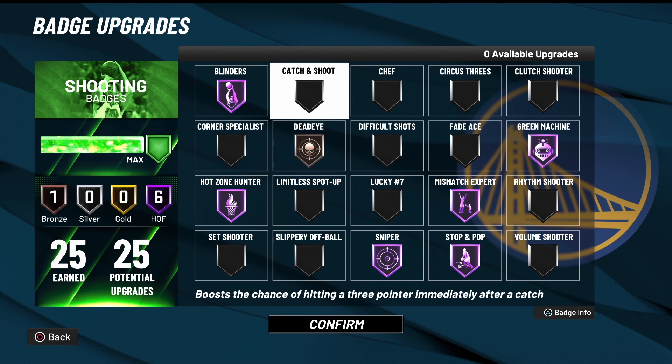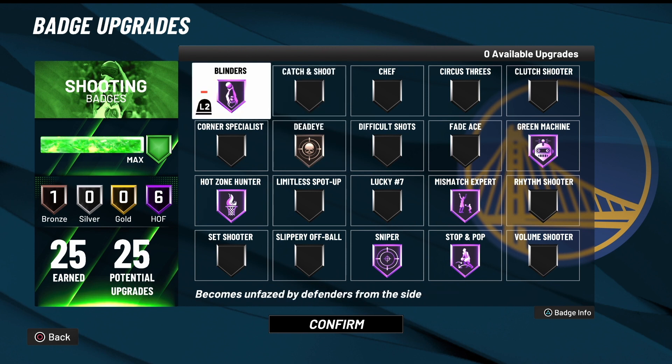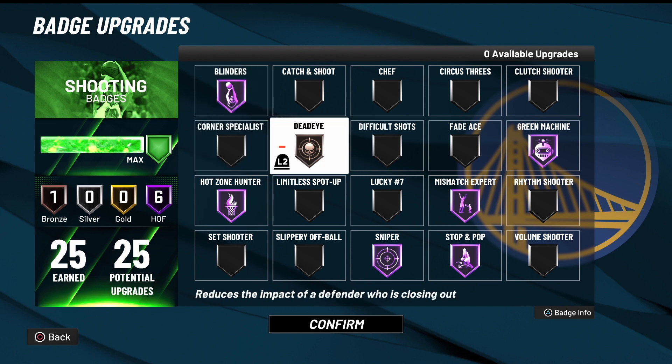Besides Sniper, Catch and Shoot, and Corner Specialist, these are the ones I use: Blinders, Catch and Shoot, Corner Specialist, and Dead Eye — I play around with it a little bit, but I have it on Bronze just to have it there. On my glass cleaner I don't even think I have it on. I try to limit Spot Up; it doesn't ever pop up for me. High Zone Hunter I've used on Silver before and it works just fine. I haven't used Volume Shooter or Rhythm Shooter — what you see is what I normally use, and it works for me. I hit greens all day with no issues.